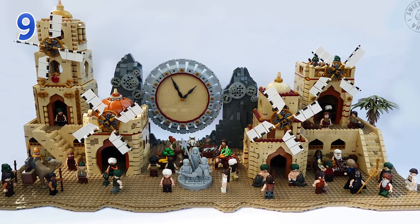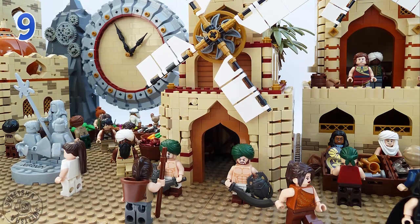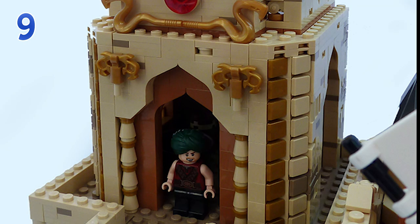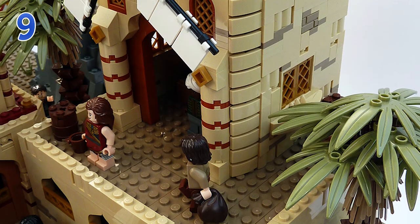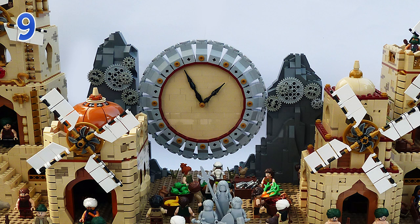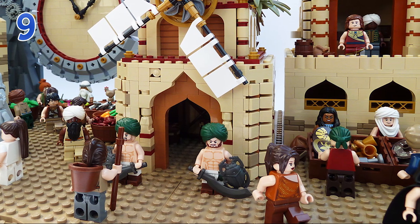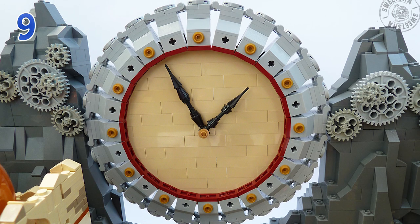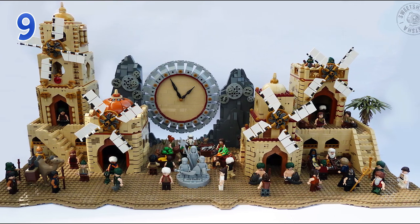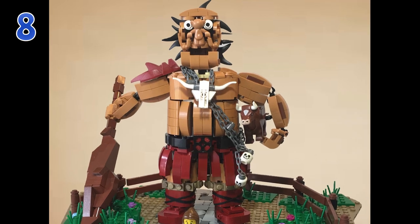Next up, number nine is a build called A City of Sand, Wind and Time by Sweet Shot. It's being described as something called sandpunk — not quite steampunk — because this build includes a lot of the gears and gold we're used to seeing from steampunk, but now there's a lot of sandy architecture and organic desert elements mixed throughout. All the buildings are windmills, with a lot of domed tops similar to mosque architecture. Amidst all that there are colorful characters walking about the marketplace, and there's a gigantic clock resting right in the middle. It's a very surreal atmosphere and the builder established a truly unique world.